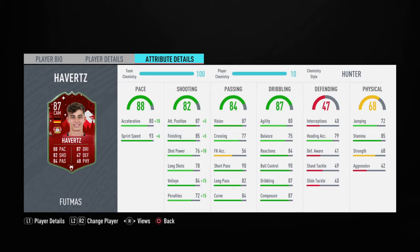His passing is really good to be fair — 87 vision, 77 crossing, 90 short pass, 82 long pass, 84 curve. His dribbling all around is good but the agility and balance are a bit low. He is six foot two so 80 agility and 75 balance is quite good for someone that tall. He has good stamina at 85, strength is 68, and 42 aggression, so it can be a good card.